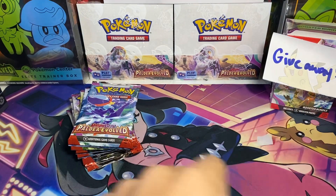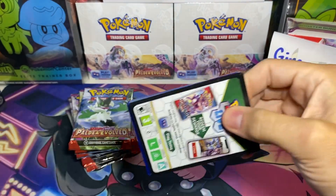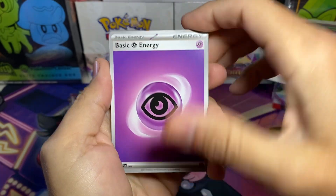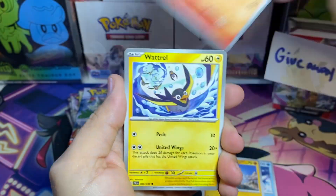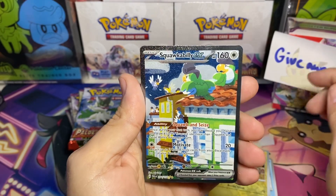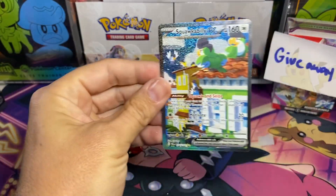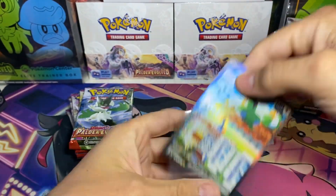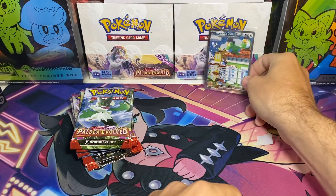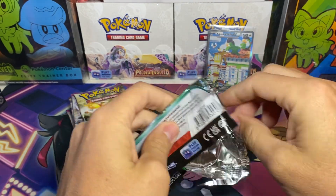There's our first pack down. Let's move that aside and we'll start going to our second one. First hit, guys — Squawkabilly EX! And Oricorio — awesome looking card. Let's get a sleeve for it. Got too much stuff here, guys, I need to clear my desk off some. I haven't pulled either of the Ionos. I haven't pulled the Magikarp or the Tyranitar, so any of those would be awesome.